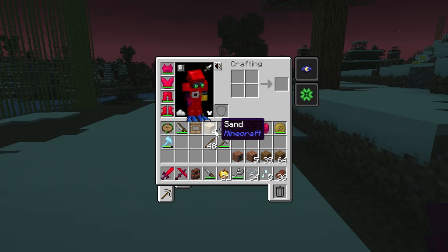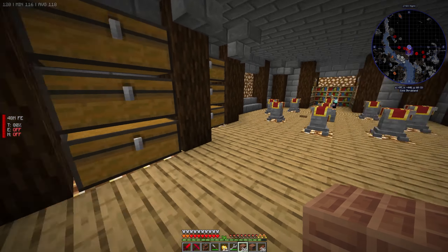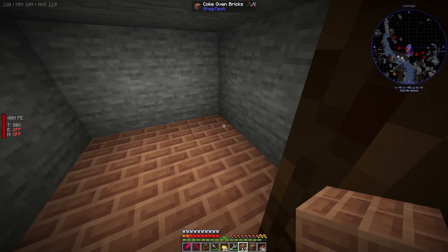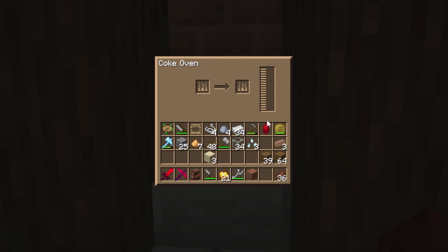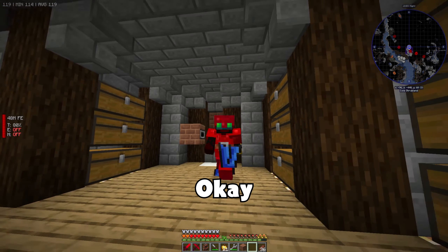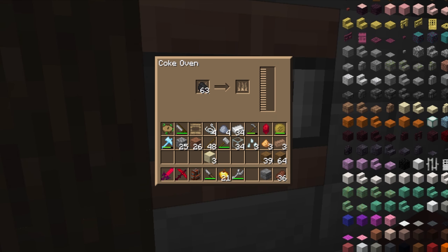We need to find some sand — there we go, hopefully one stack will be enough. So there are our coke bricks which we go ahead and smelt. While we wait, the coke oven doesn't look that complicated as long as the wrench isn't a pain — and it's not, just four more plates and our hammer. There's the wrench, but we need the coke oven bricks. Okay, we got them, so let's craft nine of these. I knew that wasn't gonna be enough sand, but that should be enough now.